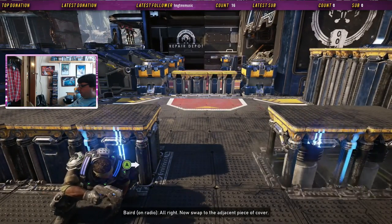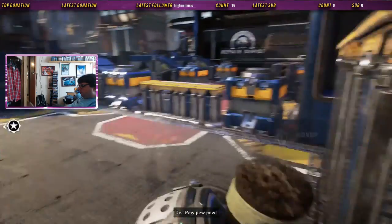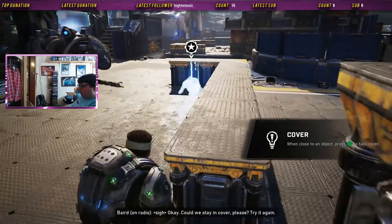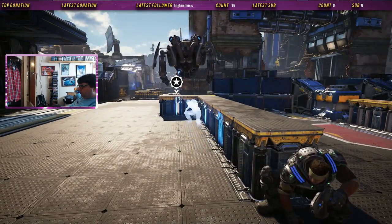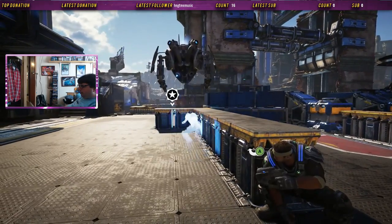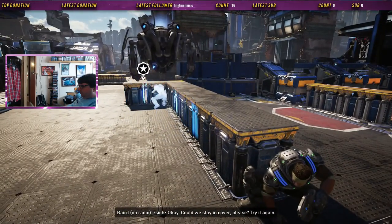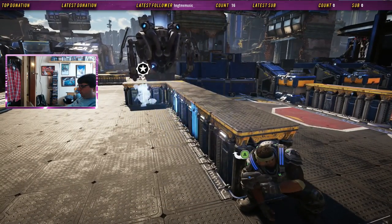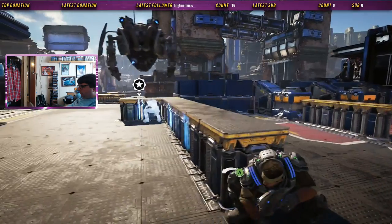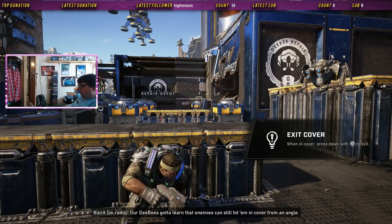All right, now swap to the adjacent piece of cover. Perfect, we got it. Now hug that wall and move left — pretend you're taking fire. Pew pew pew. Could we stay in cover, please? Try it again. That's what I've never been good at. Good, data's clean.